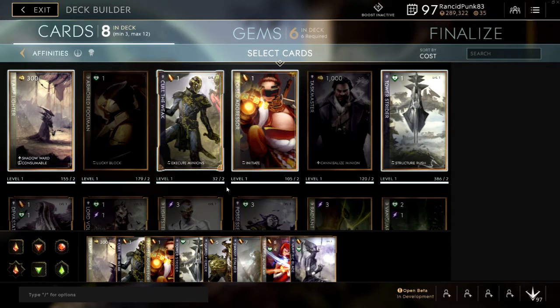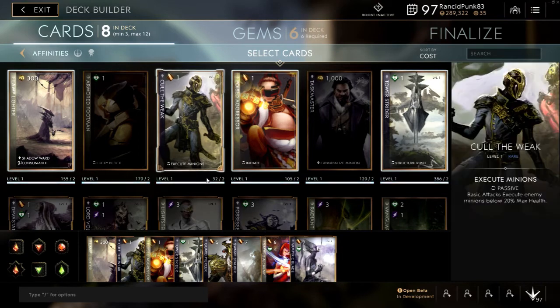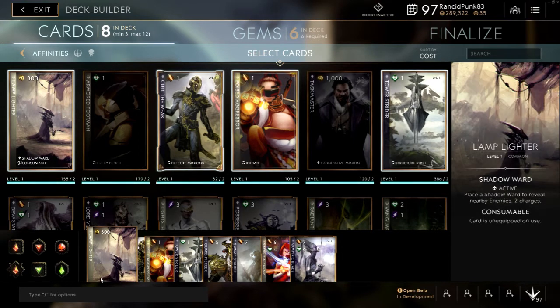Yin was pretty strong at one stage and she's still very good. If you're a good Yin player you can do quite well with her. This is a build I created to play her as an offlaner — I like playing melee carries in the offlane.